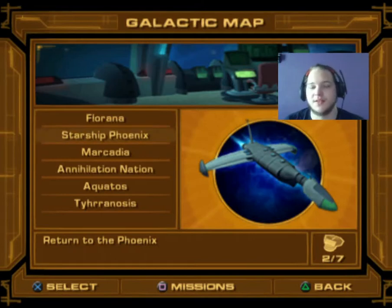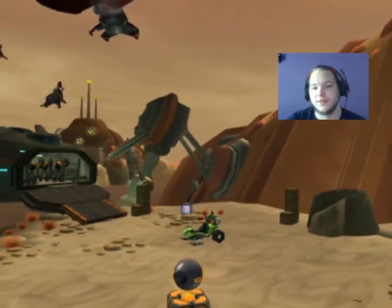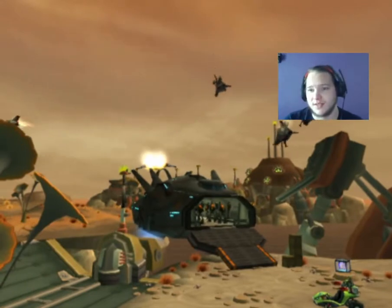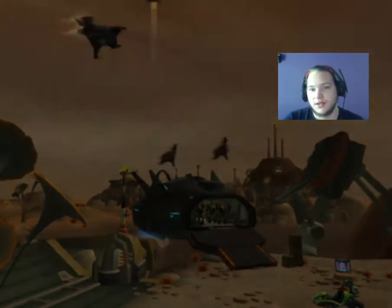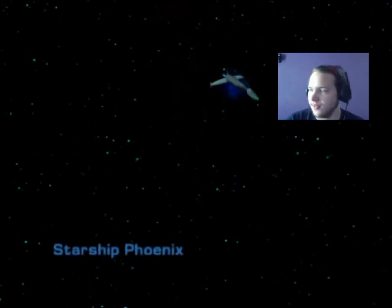Hey there everybody, welcome back to our Ratchet and Clank Let's Play. In the last episode we completed the challenges and took control of Kavu Island with the Galactic Rangers. In this episode we're flying back to the Stasis Phoenix. We managed to take control of Kavu Island and get the shield charge up to the V3.